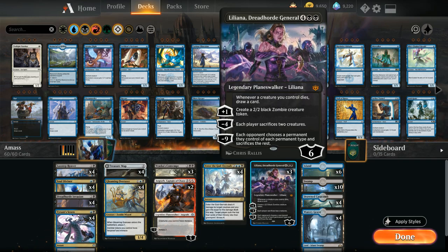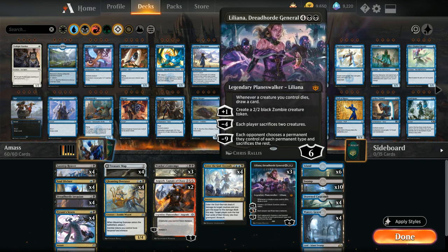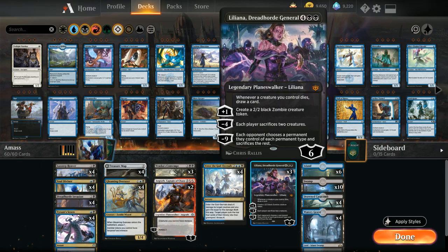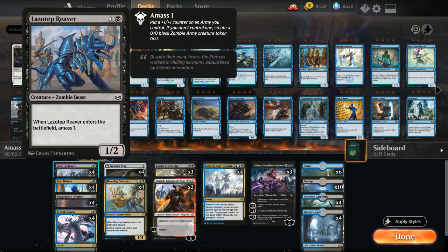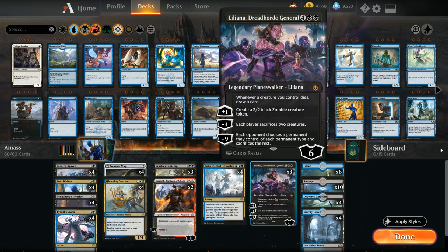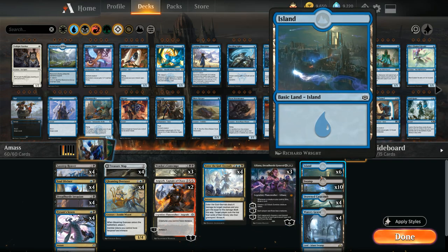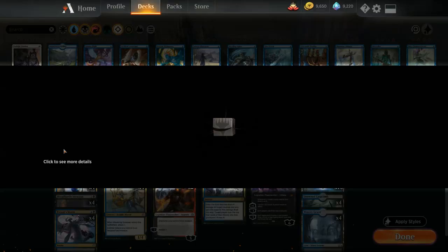Liliana's loyalty abilities are also powerful. The plus one makes a 2/2 black zombie creature token, which gains Hexproof and Menace from Gleaming Overseer. The minus four makes each player sacrifice two creatures, great on an empty board or alongside cards like Lazotep Reaver that we don't mind sacrificing — and we'll draw additional cards from her static ability. The minus nine ultimate makes each opponent keep only one permanent of each type and sacrifice the rest, leaving them with a single land. The mana base is straightforward: six islands, ten swamps, and all the Dimir dual lands — four of each.